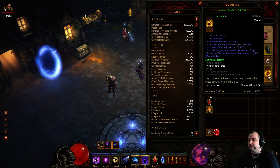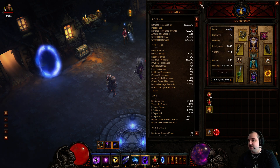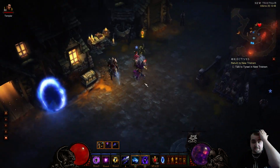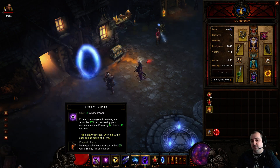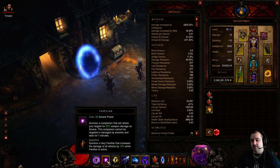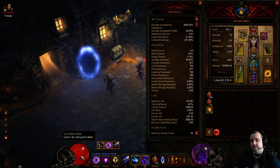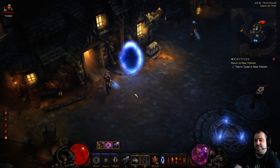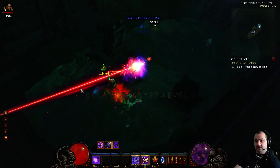And of course Chantodo's Force - when you get one of these, try to get one with at least 450 average damage and at least, in my opinion, 9% APOC. Critical hits on keen power helps you out a lot. So let's show you this in action. I've just got a little crypt here - this build is great for crypts. Before you go into Archon mode, make sure your buffs are up. We've got Energy Armor up, the familiar - that little dude gives us so much damage - and of course Force Weapon. So now we're all ready to go.